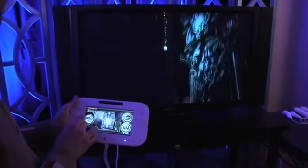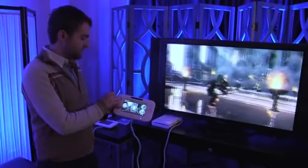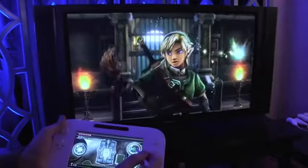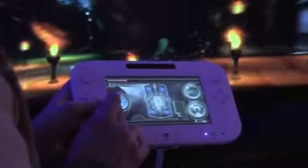We have a lot of controls available. We can use the stick to adjust the camera angle ever so slightly, but with the camera button we can dramatically change where the scene is happening. Additionally, with the light control, we can change the entire scene from night to day. Remember, all of this is happening in real time.